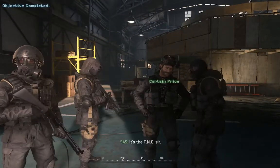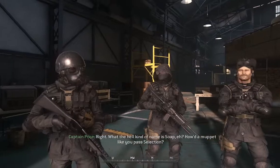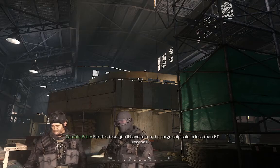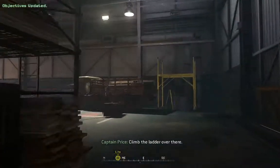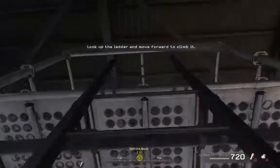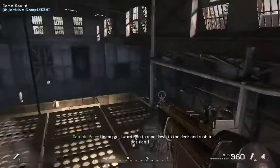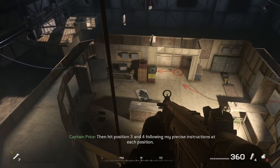It's the FNG, sir. Go easy on him, sir — it's his first day in the regiment. What the hell kind of name is Soap, bud? How'd a muppet like you pass selection? Soap, it's your turn for the CQB test. Everyone else head to observation. For this test, you'll have to run the cargo ship solo in less than 60 seconds. Gaz holds the current squadron record at 19 seconds. Good luck. Climb the ladder over there. Pick up that MP5 and four flashbangs. On my go, I want you to rope down to the deck and rush to position one. After that, you will storm down the stairs to position two. Then hit positions three and four, following my precise instructions at each position.